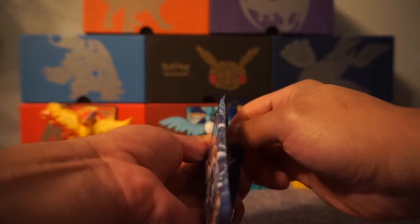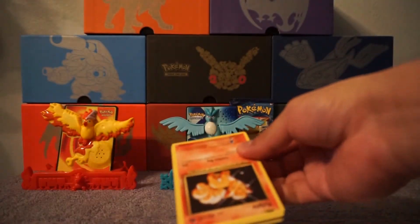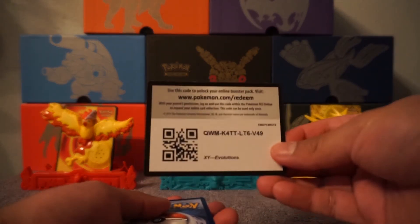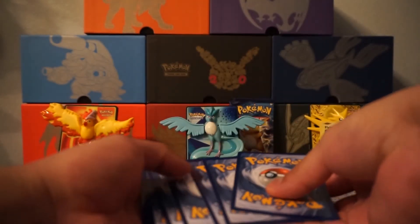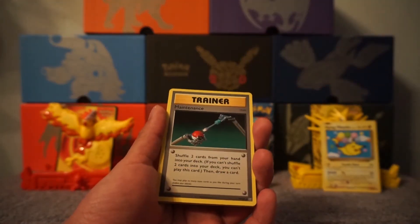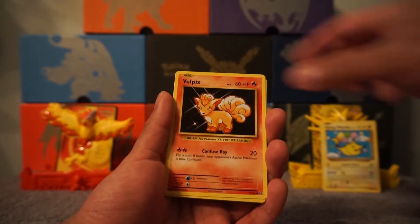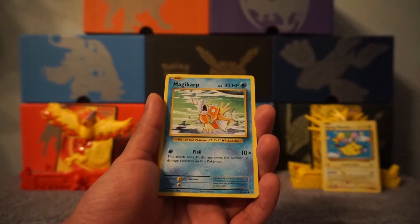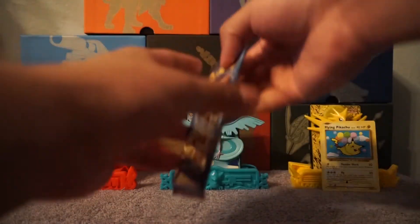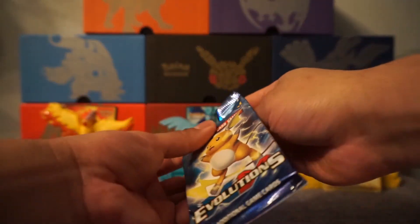Let's see our second pack. This one feels weird — holy wow. Maintenance, Hunter, second Hunter. Magic Heart, Weedle, Collectibles, Tangela Reverse, and a Stormy. Oh my gosh, come on — only two points.